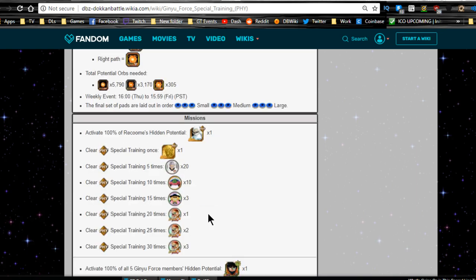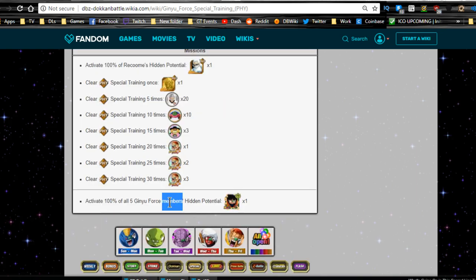At the time of this video, on the global side, this is the last member — that's why I started with this one. To get to 100, if you've been doing it all week. I only got Captain Ginyu and Jeice to 100, but Jeice I still need to run it about two more times to get the 30 runs and get the last medal to Dokkan awaken him.